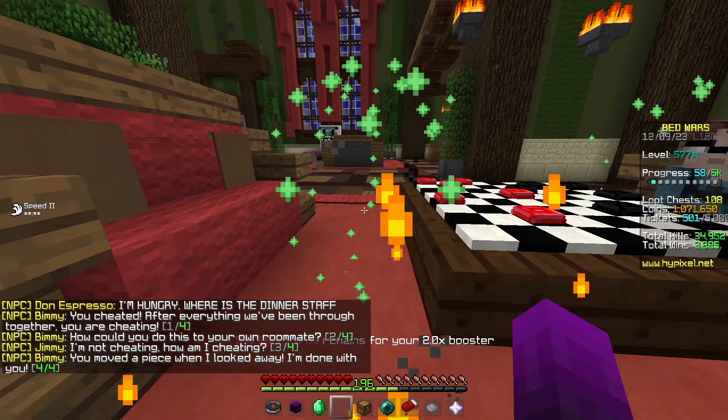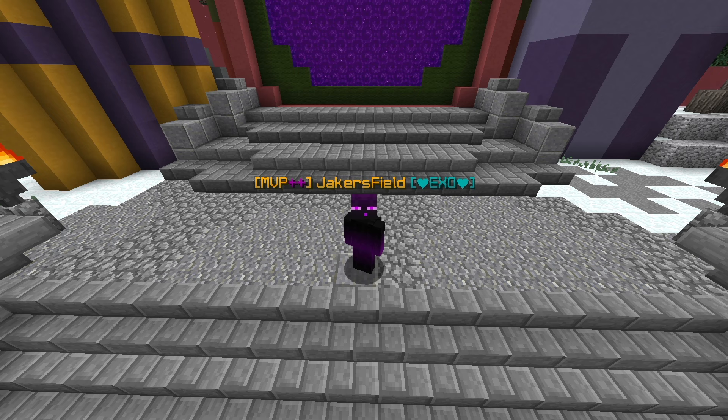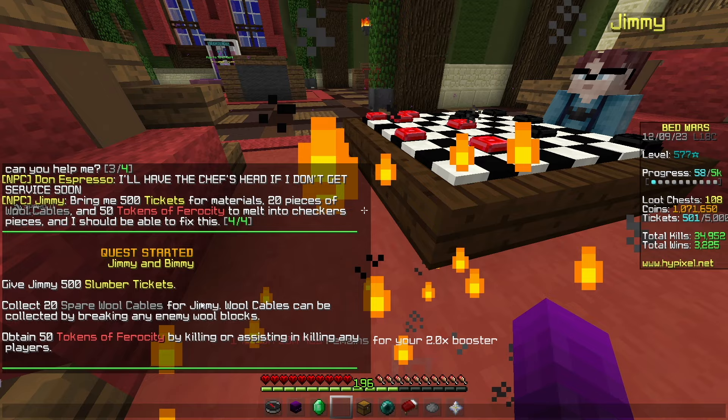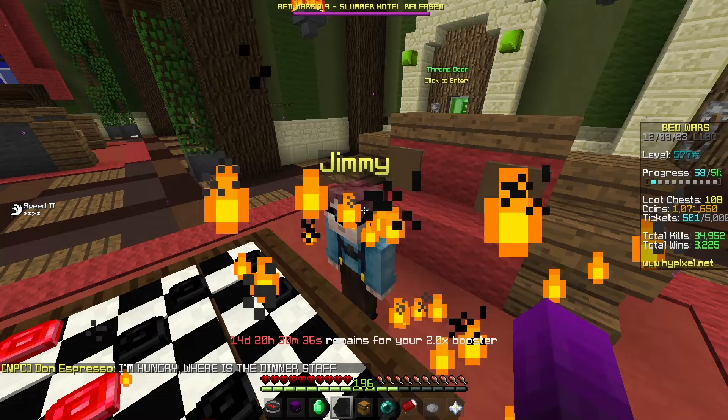To sum it all up: Bimmy accused Jimmy of cheating in a game of checkers. This resulted in Bimmy breaking the table they were playing on, so Jimmy sent me on a side quest to get some new items to help fix it. In order to fix the table, we needed 500 slumber tickets, 20 spare wool cables, and 50 tokens of ferocity. You can obtain the wool cables by breaking enemy wool and the tokens from getting any kind of kill.